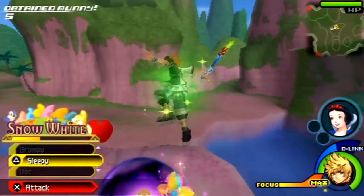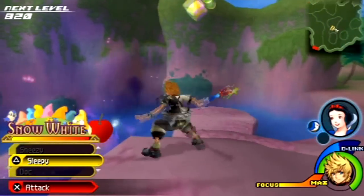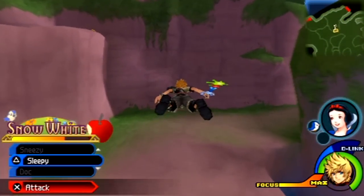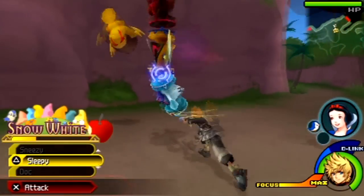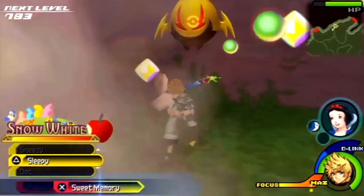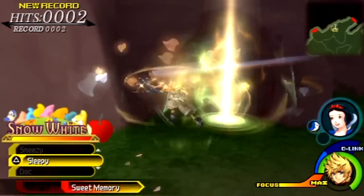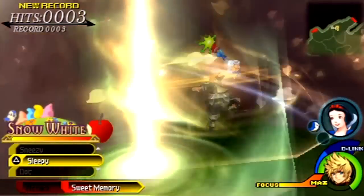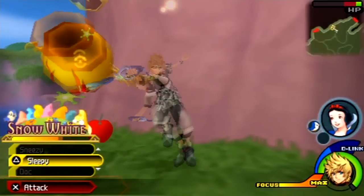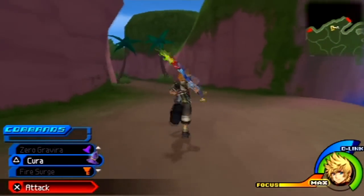That gives us the first one — Lucky — and that gives us a Gauge Boost, which I believe refers to the gauge for the finishing command. And there is the Glide ability right there — exactly the same as in Kingdom Hearts 2, Kingdom Hearts 358/2 Days, and the first Kingdom Hearts. When you glide in the game you only glide for a temporary distance; it doesn't give you a permanent glide in Neverland like Kingdom Hearts 1 did. But it's still a really good ability to use. We're going to be going into Skull Rock, but I think we are going to have to wait to fight against Hook until the next episode.